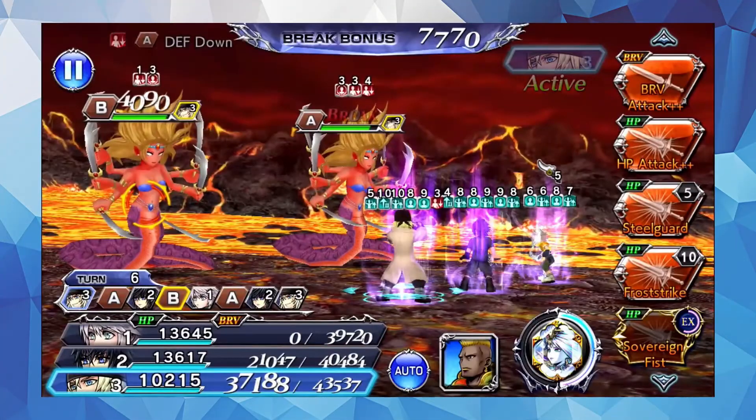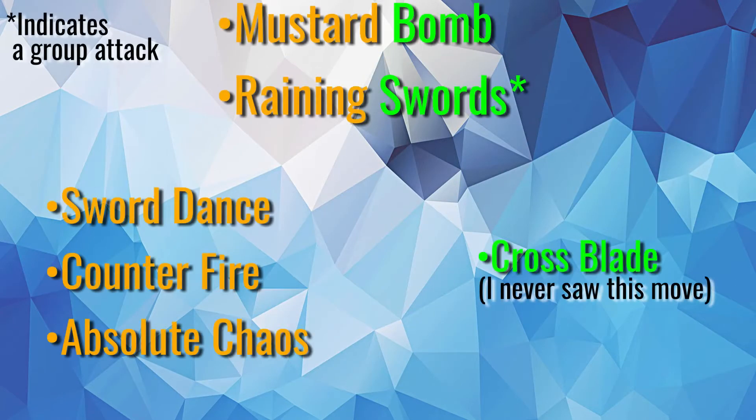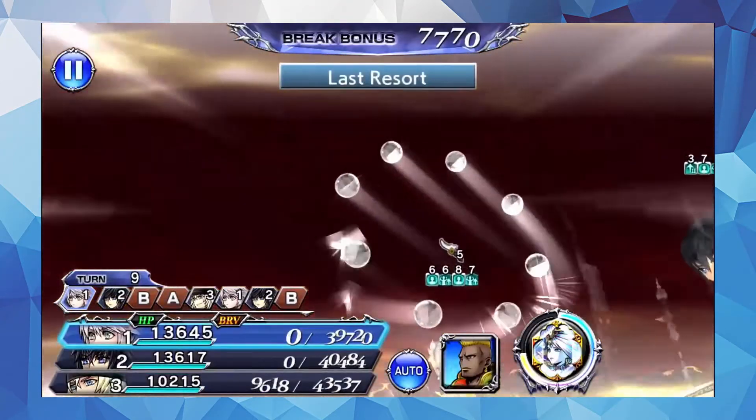The first wave is against two Mariliths. The second wave is against one Bastion Giant. The Mariliths aren't too bad — they only have two HP attacks, one of which is a group move so you can tell immediately when to prepare for it. They can inflict some debuffs, but they're all generic. They will counter any magic brave attacks done to them; however, if it's an HP attack with magic hits, they actually won't counter that.